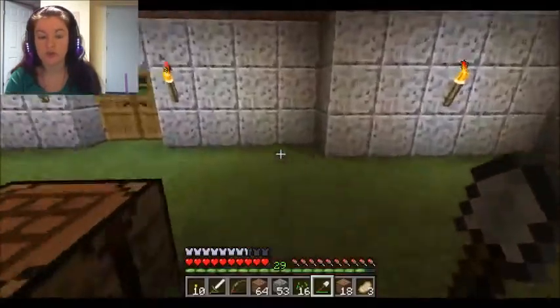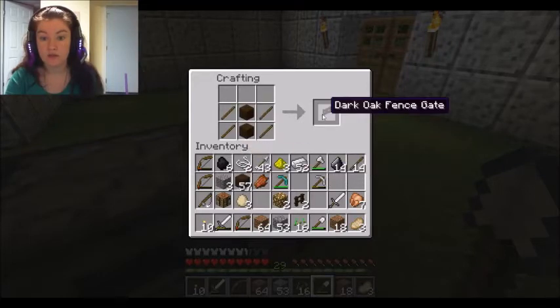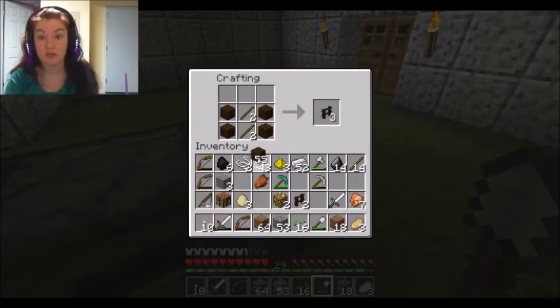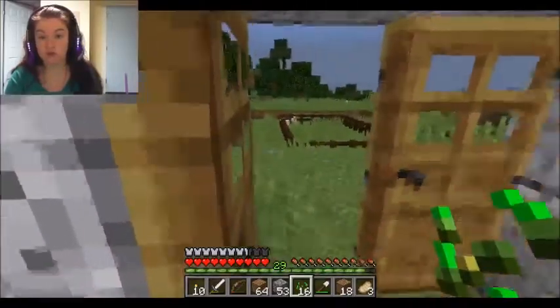So you're going to need to build fences and a gate. The gate you build by doing this — and then this allows you to open it. The fence is the exact opposite: it's the blocks on the outside and the sticks in the middle, and they give you them in sets of three. For chickens, you're going to use seeds.